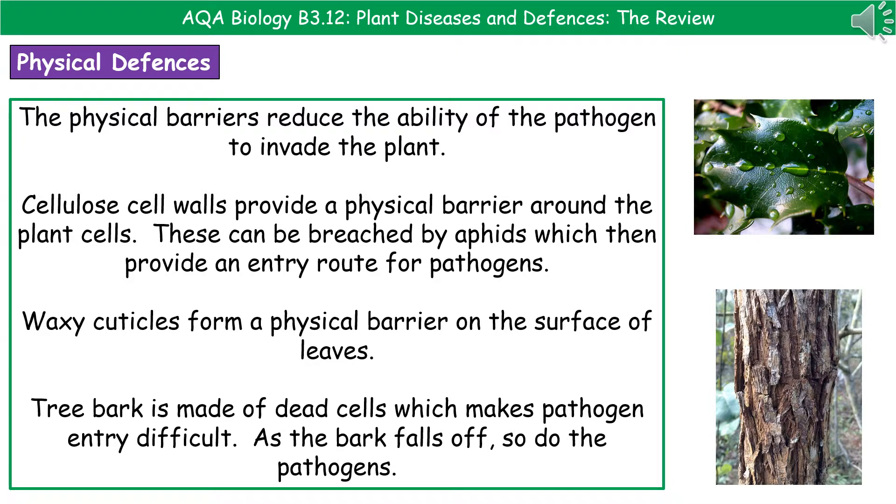Thinking about physical defences first: these are physical barriers that reduce the ability of the pathogen to invade the plant. The first are the cellulose cell walls that surround all plant cells, acting as a physical barrier — though damage from aphids feeding on the plant can breach those walls and provide an entry route for pathogens. Second are the waxy cuticles that form a protective barrier across the surface of the leaves. Third is the bark on trees, which is made of dead cells making it tricky for pathogens to get through, and the bark also flakes off taking any pathogens on it with it.